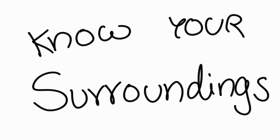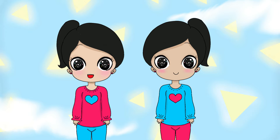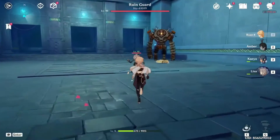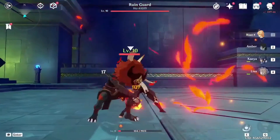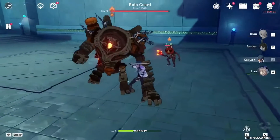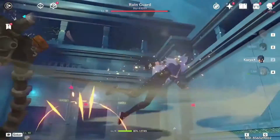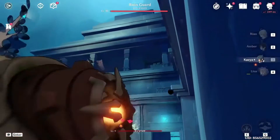Let's start! Number 1: Know your surroundings. Always check out the area where you are fighting before you spring into action, or else, well let's just say it won't end well. Hillichurls are a common threat but thankfully it's pretty easy to defeat them. Here's a live demonstration. Maybe I wasn't meant for this world...